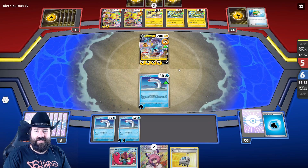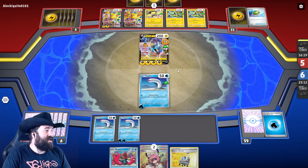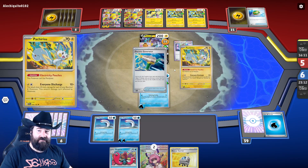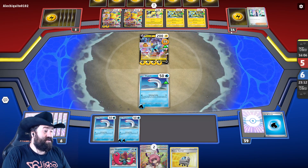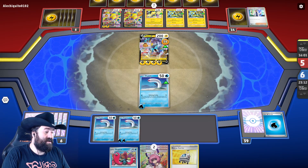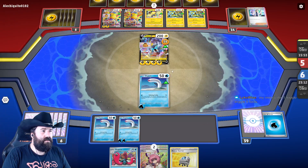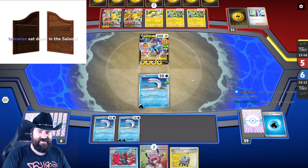I was re-watching my old YouTube videos to improve my streaming — to see what I do good, what I do bad. They're down to 14 cards — we might be able to surprise them here because they have five prize cards taken. We've got two Klaras, a Wugtrio, and the Rescue Carrier. We might be able to get them — we're a little short on energy.